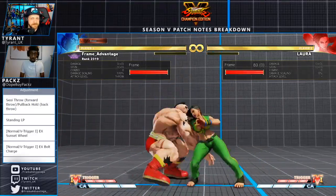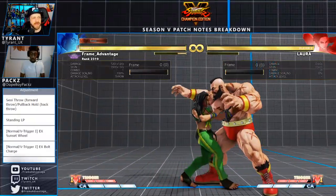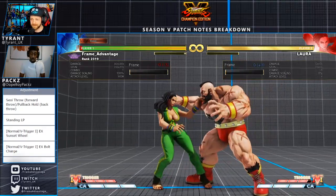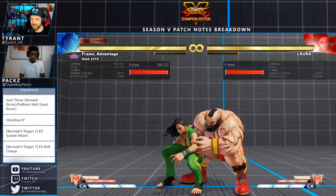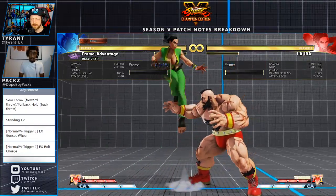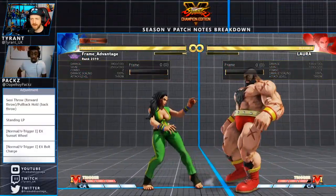The move will no longer move forward, so this is a hitbox/hurtbox thing. Her throws — she got buffed last season by the way, and they're buffering her again. With the stand light punch to throw, her box during the move will no longer move forward, so she probably won't get thrown out of it as frequently. EX Sunset will reduce the size of the rear collision box before startup, so it just doesn't do that weird thing where you go through somebody.